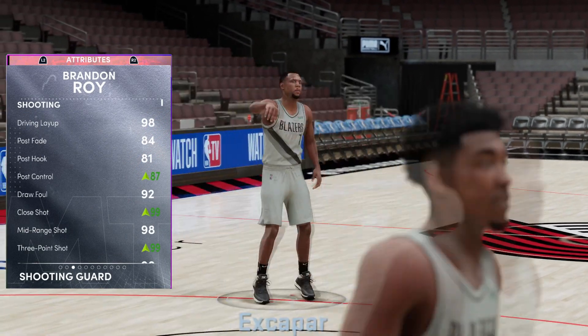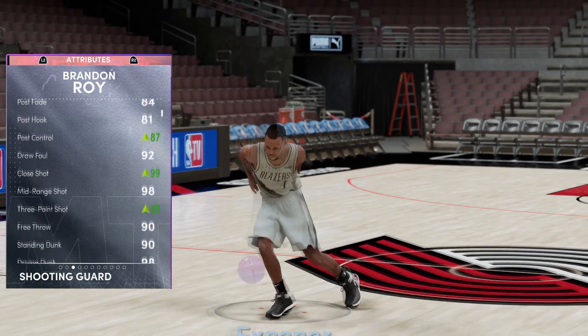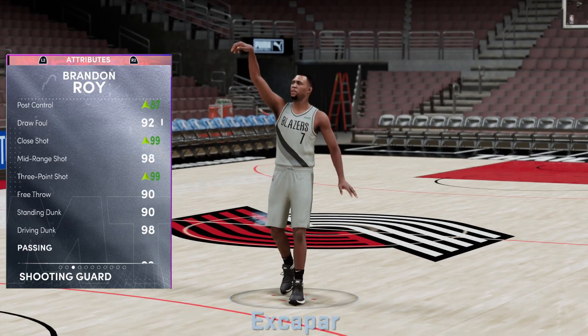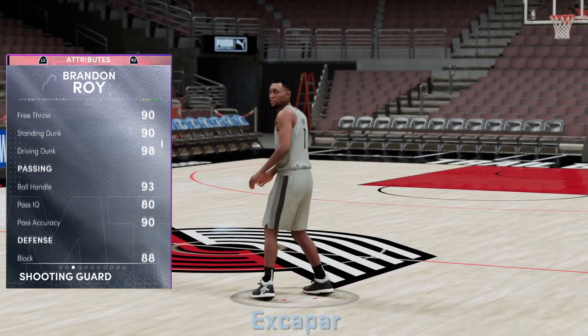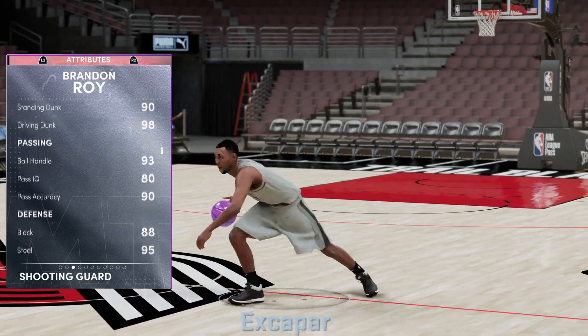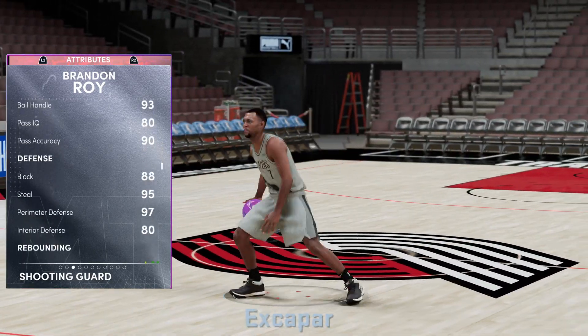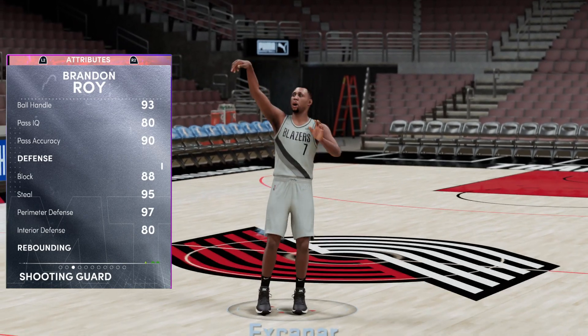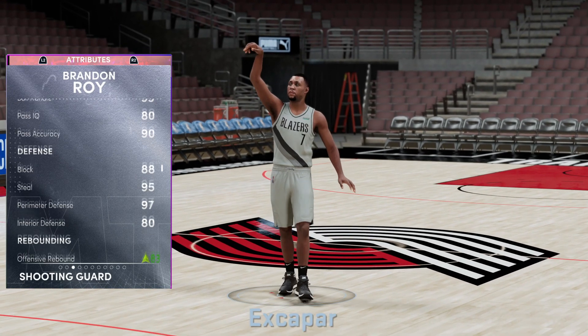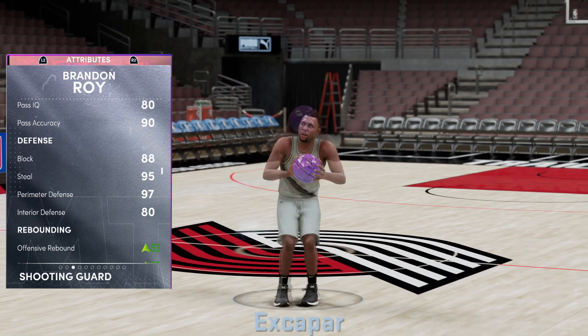I just threw on a random shoe to help him out a little bit — gave a 99 three-point shot with a 98 mid, but he already has a 98 normally so kind of a bad shoe. 90 free throw, 90 standing, 98 driving dunk. He's a 93 ball handle which is amazing for playmaking. Mix of those triple threats. 88 block, which again usually is what helps you play interior defense in 2K21 for whatever reason instead of interior defense. So glad that's a bit higher. Low 80 interior — it's not the greatest but it is what it is.